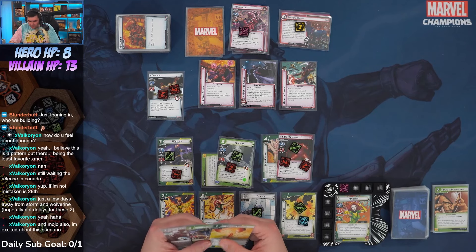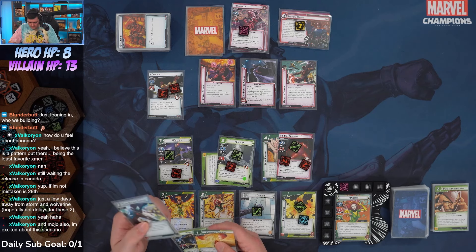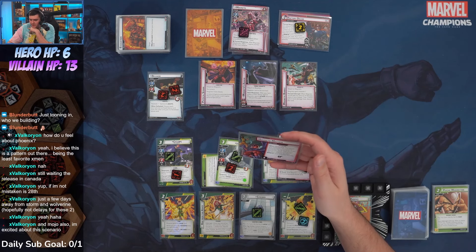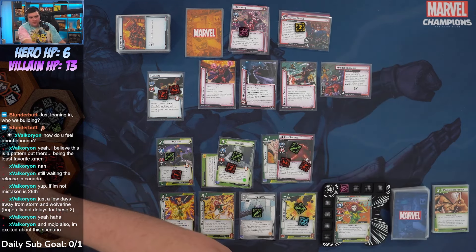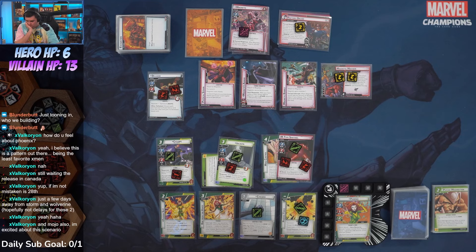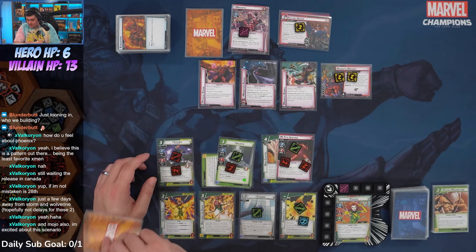Delgado hits for two — we'll take it to the face, down to eight. Our bad card is Magnetic Mayhem: when defeated, the player discards the top four encounter cards, placing one magnet counter for each magnetic card discarded, and it has Amplify. That's a four-boost card — I didn't realize they had four-boost in here. They do not let up in this scenario! Cyclops is going to take out Delgado.